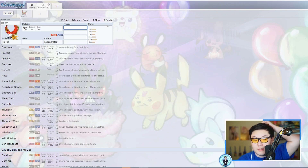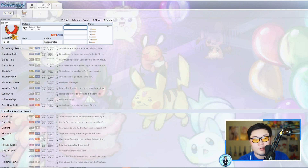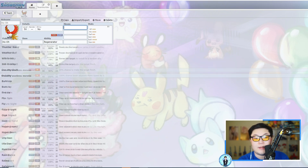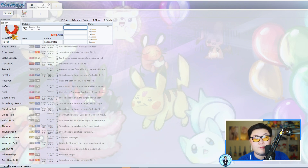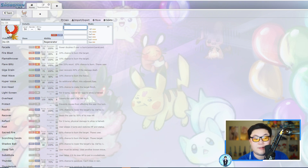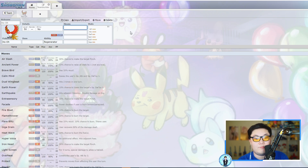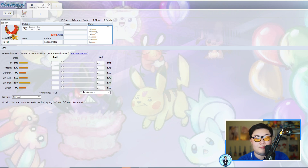Sacred Fire is one of Ho-Oh's key moves, and Brave Bird is a pretty hard-hitting move especially with Max Airstream. It gets some screens, Substitute is not bad, though it did lose Toxic this generation. Overall you're mainly using it for Sacred Fire, Brave Bird, Recover, and Protect. Leftovers is a very solid item; you could also run resistive berries like Roseli Berry if you're worried about Kyogre, or a Wacan Berry for Electric types like Regieleki.